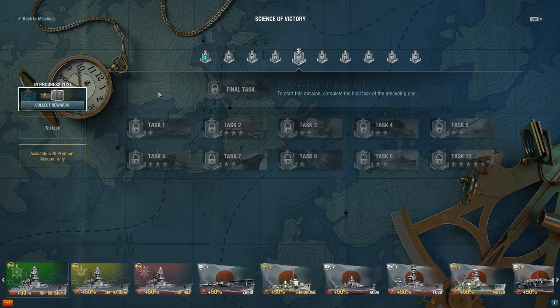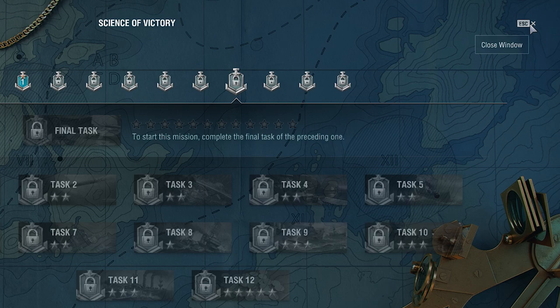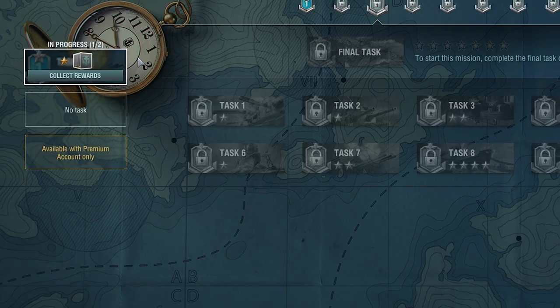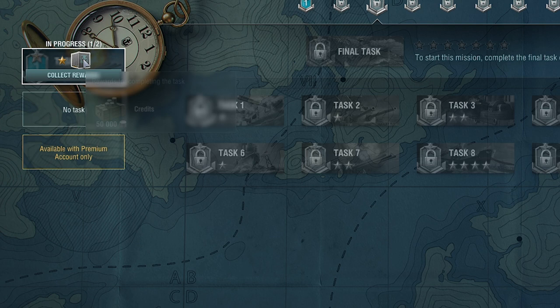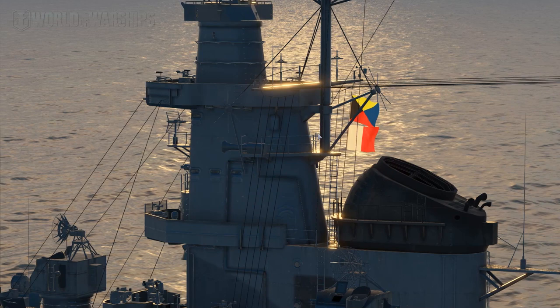Now let's take a look at the changes in the interface. From now on, browsing the campaign section will take significantly fewer clicks. The campaigns window has been provided with a mission carousel that allows players to easily look through tasks and missions. To quit a campaign window and get to the port, simply press the Escape key. By clicking the Collect Your Reward button, you'll see the reward that will be added to your account.